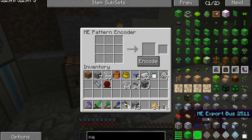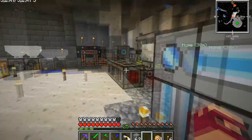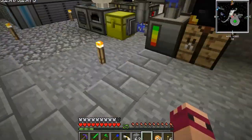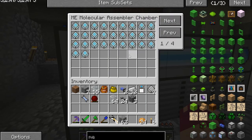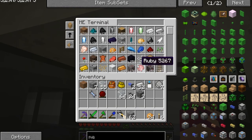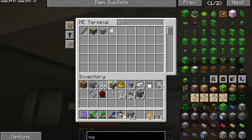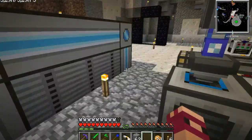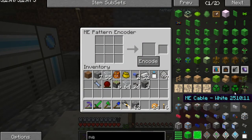So we need for the import bus: an interface and a sticky piston. Have I actually got the crafting recipe for a sticky piston? I think so — piston and sticky piston, yeah that's all right. I'd like to have this thing automated. Sticky piston, come here sticky piston.